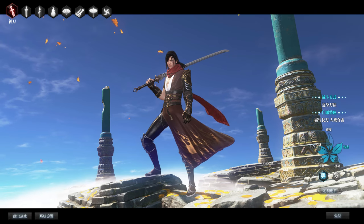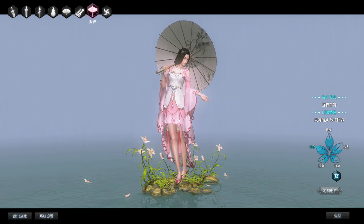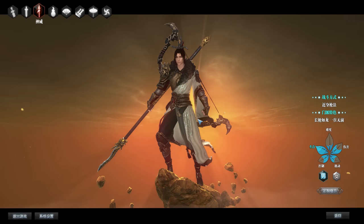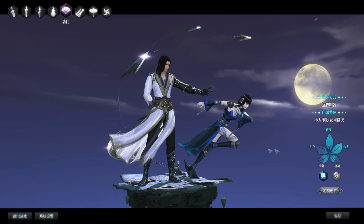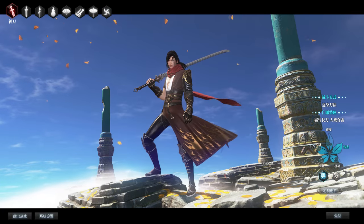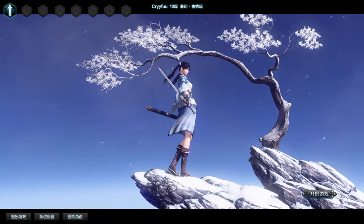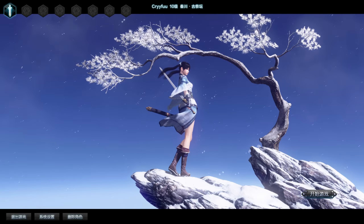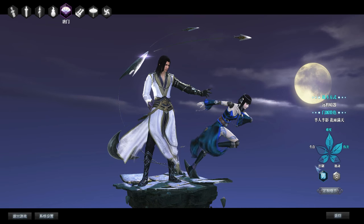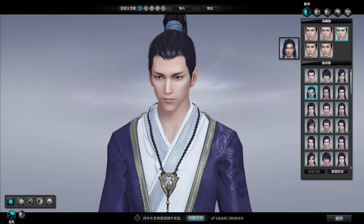Currently there are eight different classes to choose from. Only one is gender locked — a class that uses an umbrella and a sword with healing abilities, making it a very versatile character. I was only allowed to create two characters, so I selected the sword class that uses an eagle or hawk to swoop down during some skills, and a blade wooden class that moves fast and felt a bit more difficult. That second one was my favorite. I quickly deleted my first character and for the third chose the puppeteer — a class that uses a puppet. What is this, Naruto?